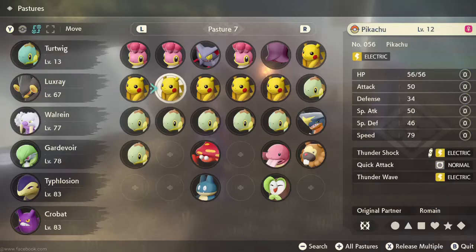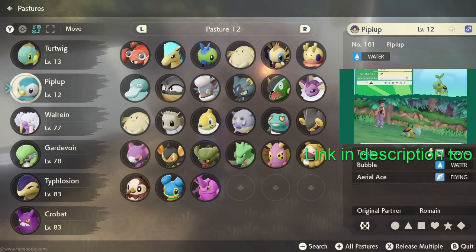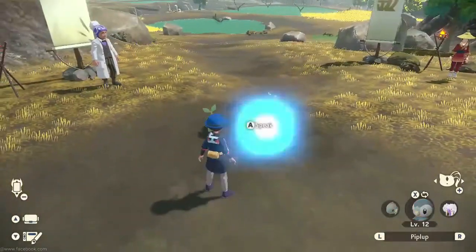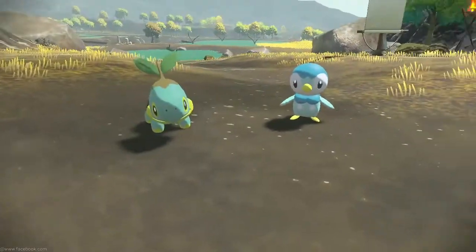As you guys may have seen from my previous video where I did the hunt for Turtwig on my Brilliant Diamond playthrough — that one took some time. But here's our Shiny Turtwig, there's our Piplup. Oh man, that looks really good.